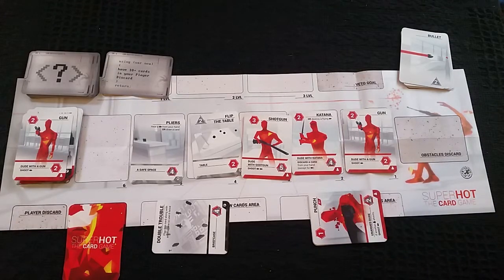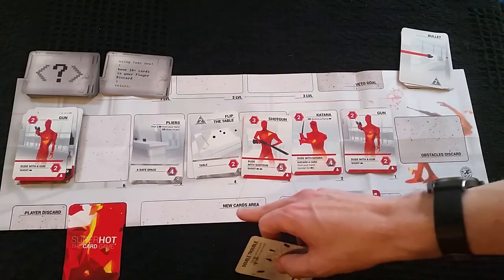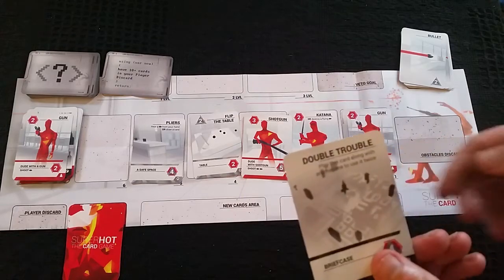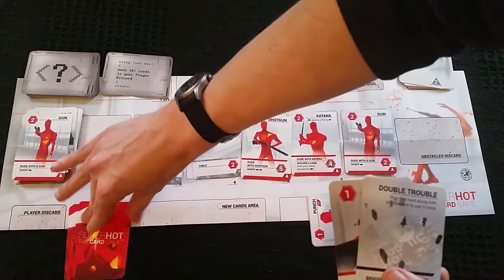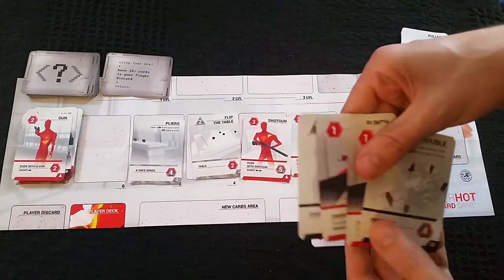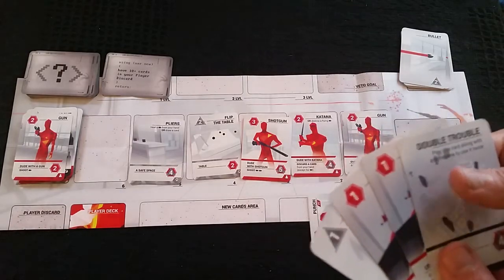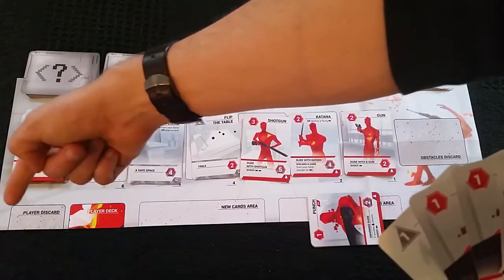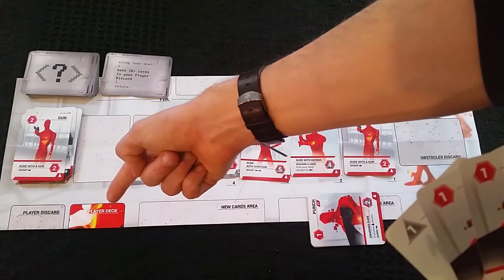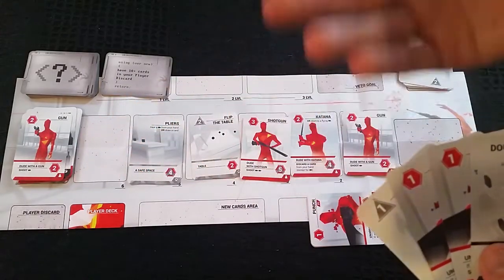The next step is the refill my hand stage. First I take any cards in the new card area, and then if I still have fewer than four cards I draw up to four from the player deck. If I couldn't draw from the player deck because it had run out, I can shuffle any cards in my player discard pile to create a new player deck. If I'm still short and there are no more cards in my player discard pile, then I've lost the game.